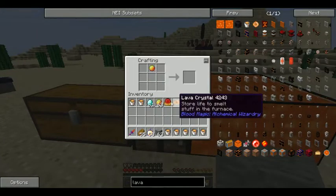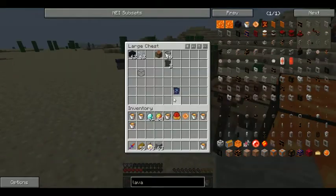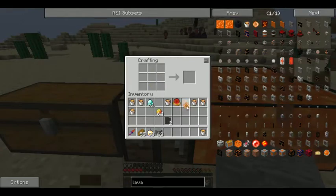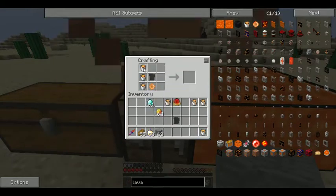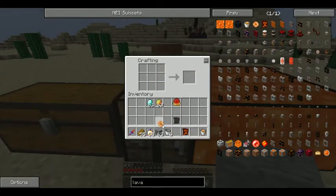When you craft the lava sigil, you actually get the weak blood orb back, so you don't have to waste diamonds every single time. You need the slates — slate goes in the middle, the lava crystal at the bottom, and magma cream at the top. Now we've got a lava sigil, and it gives us our lava crystal back.